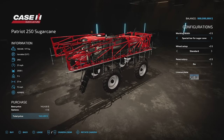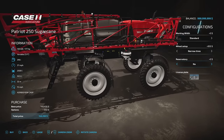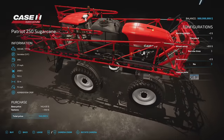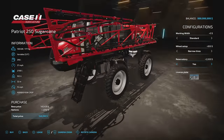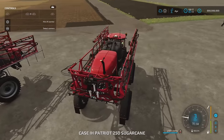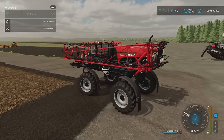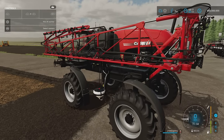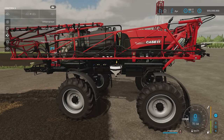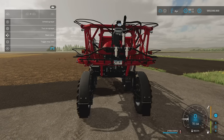Setup options: standard tires or narrows. An additional reservoir adds capacity from 2,500 liters to 2,700 liters, and there's a license plate option. The standard 32-meter version does not have all-wheel steer — it's front wheel steer only with no option to change that. When you open the cover for filling it animates nicely. You can also widen the track width.